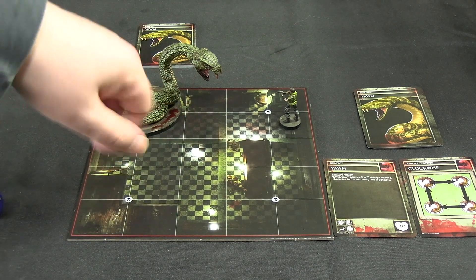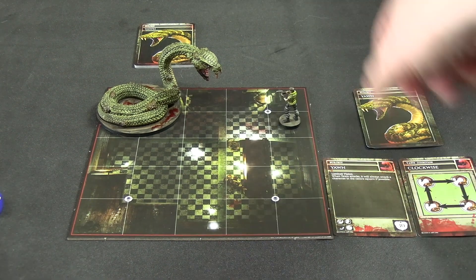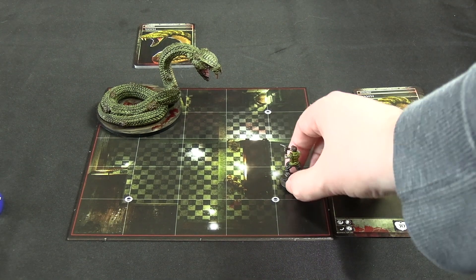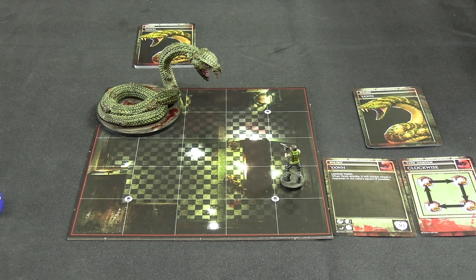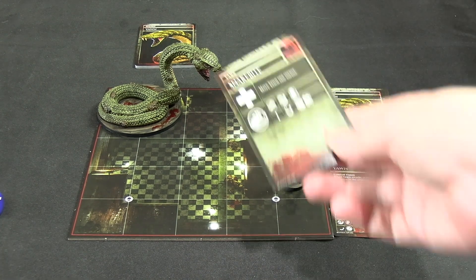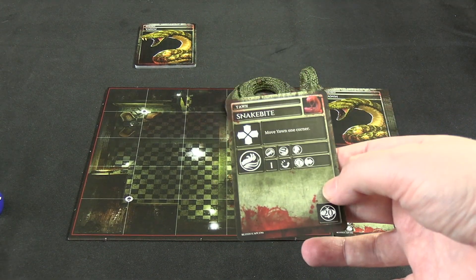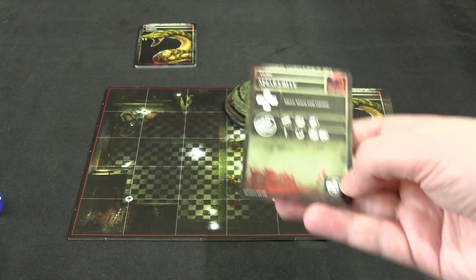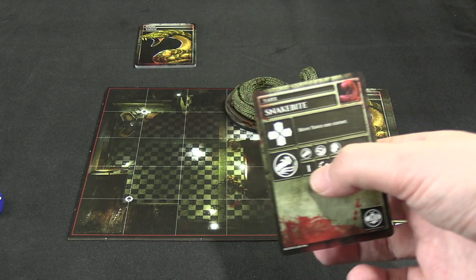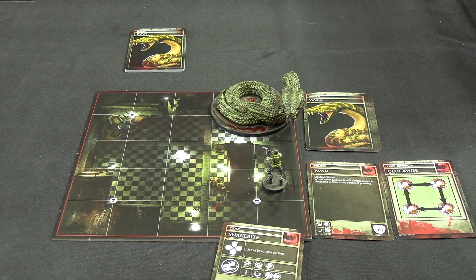If I move into one of these middle crosses he's definitely going to attack us; if I move away he might not because he has to go around the edge since he's slithering around the outside. I'm going to move here and then move again so he's out of range - I'll take that chance because I only looked at the threshold and not the attacks. Shotgun is tapped, then we draw the top card of Yawn's AI deck. Sneak bite - move Yawn one corner. So he just instantly moves here. Range one, medium dodge, one damage plus a push. This card would be removed if he was at 20 or less. Chris is out of attack range, so nothing happens.